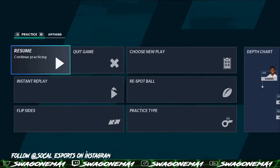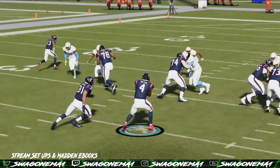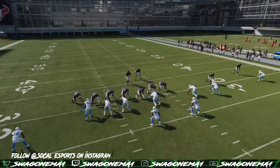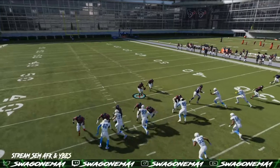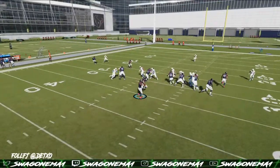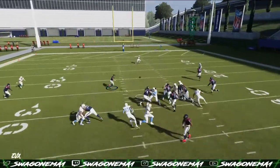All right, look at this right here. We're reading that end guy — that linebacker — he steps down immediately. As soon as he steps down, we want to make sure we hand that off. Because he's stepping left, we're reading — okay, it's there. At that point, I'm passing the football. Nobody's there — take advantage of it to the ball hawk.